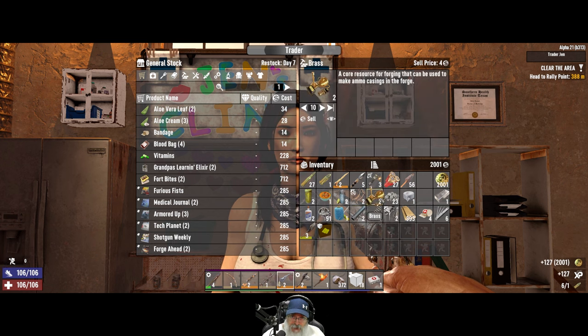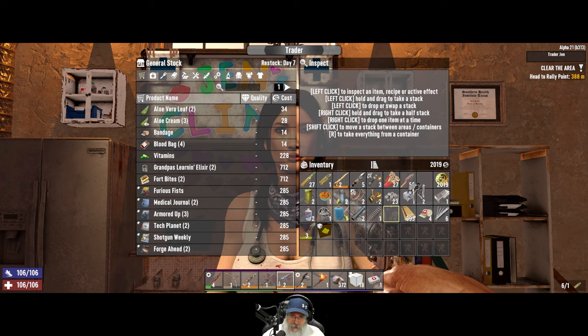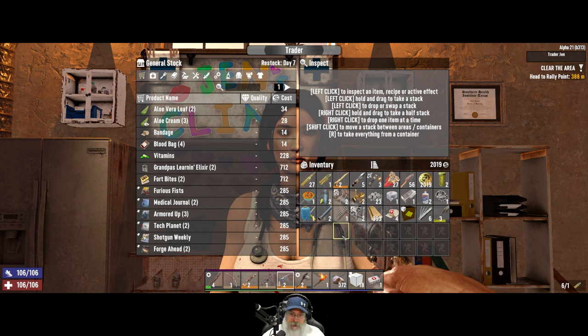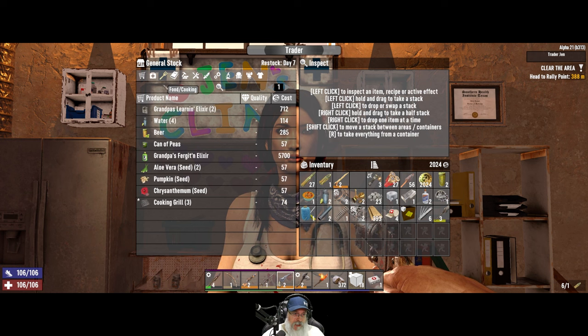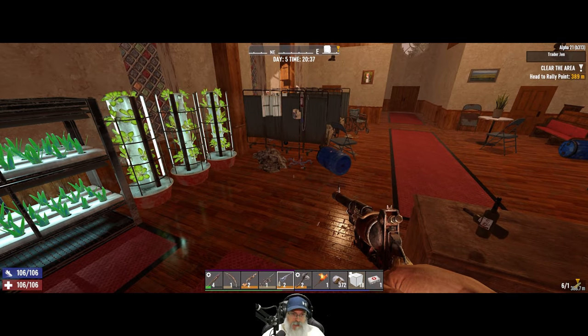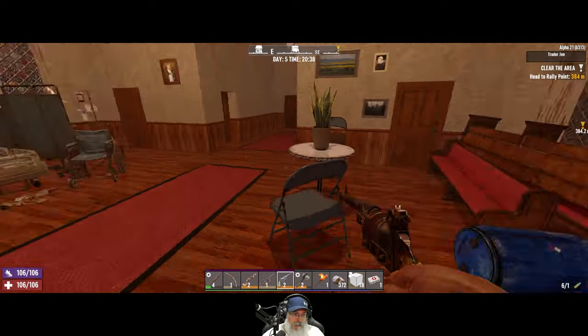We'll sell the electrical parts. We'll sell the brass — we need to actually probably start thinking about hanging onto brass, and probably lead too. We'll keep the spring. At some point I need to try hand-to-hand in this game — I've just avoided it all the time. Let's sell her the crossbow bolts. Do we need to buy anything from her? Where's food? I don't think we do. Thanks for the business — stay safe out there. We also have a bunch of stuff in here too, but I think we're actually okay on food.